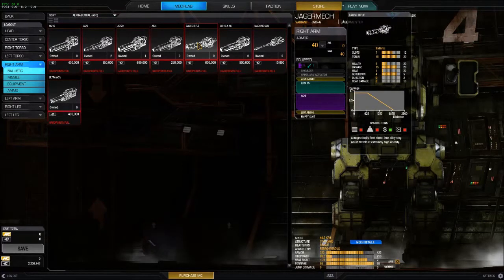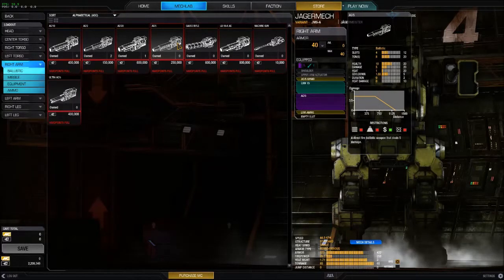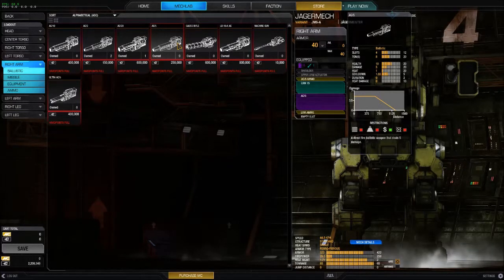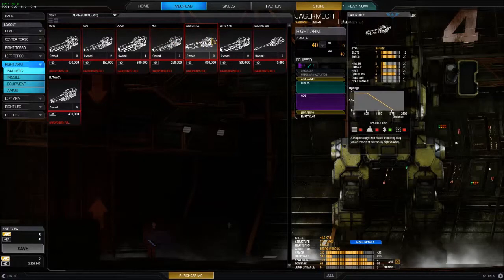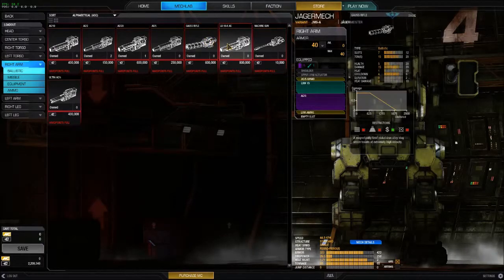The cooldown is 4 versus 1.66 — so I can fire twice and reload one and a half times before the gauss can fire again. The gauss is very much more like a sniping gun. The LB10X AC is a spread-fire ballistic weapon that deals 10 damage — so maybe it's like a shotgun. Ultra ACs are more like a machine gun kind of, but with bigger cannons, and they often jam so you gotta keep that in mind.